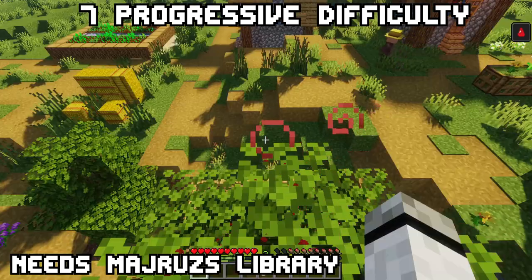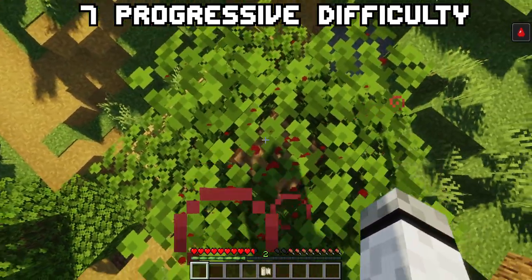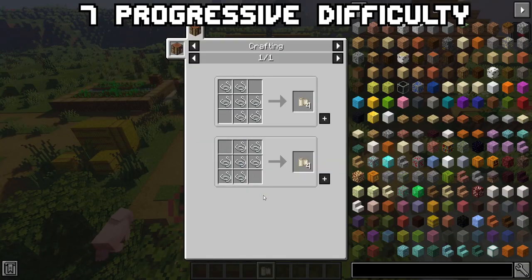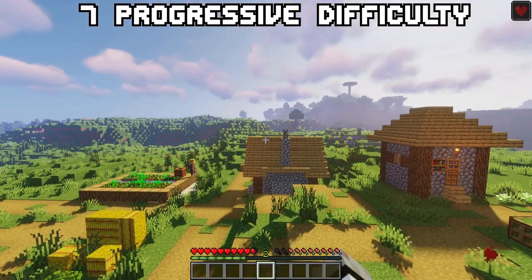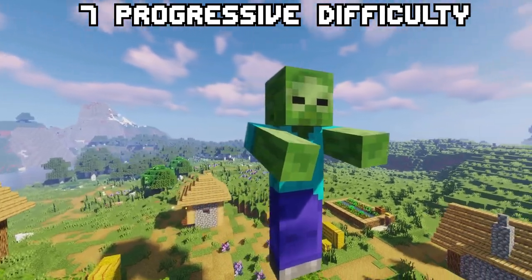Zombies will spawn in groups of 1 to 3. Wolves and monsters can now inflict a new effect — bleeding — which behaves like poison. To end it, use a bandage, which is craftable. During Expert mode, giants can now spawn naturally. And a lot more.